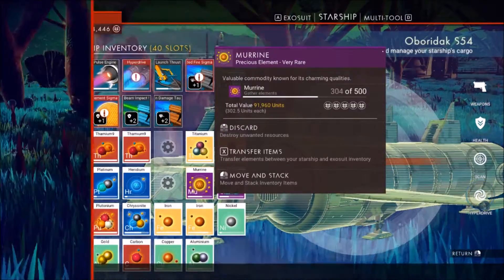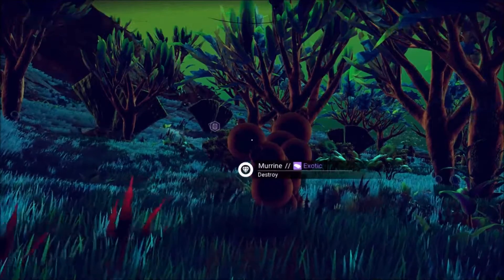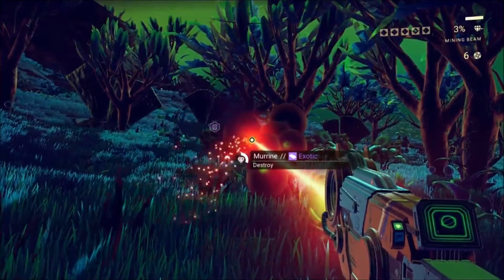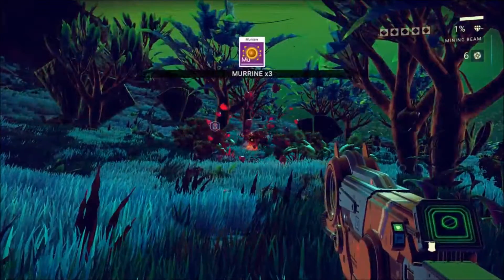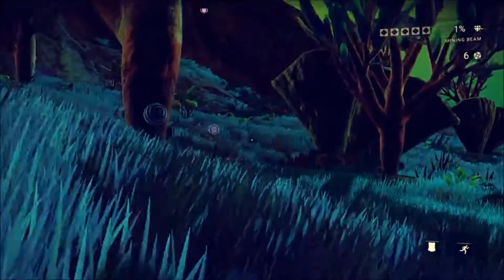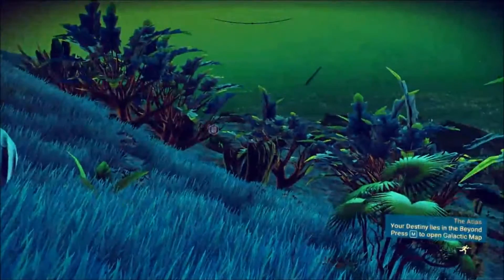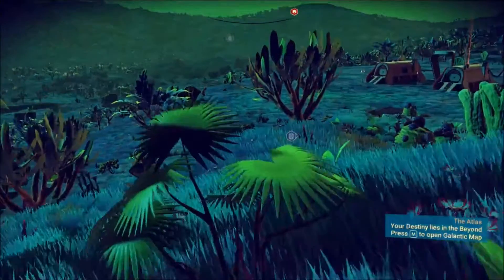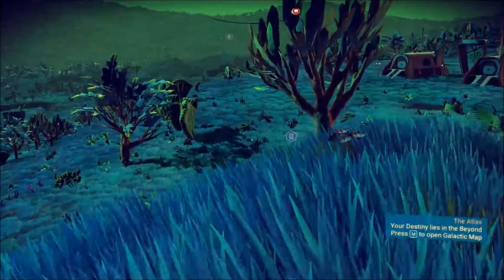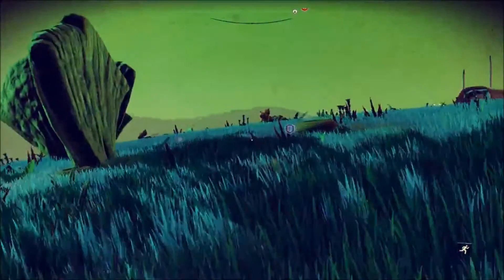The thing that I think is most awesome about murine is you only get four or five pieces from it, but when you mine it there's always that huge explosion. It's all over this planet in fairly high amounts. Thankfully I'm on a world where the sentinels don't come running when I mine it. It's got a really unique look to it and you can definitely see it from off in the distance.